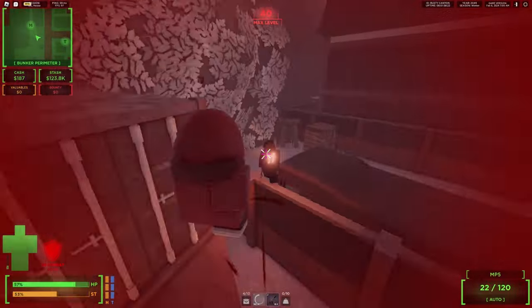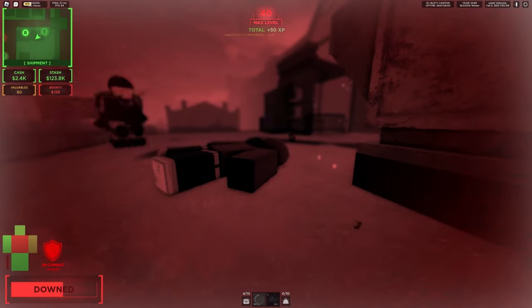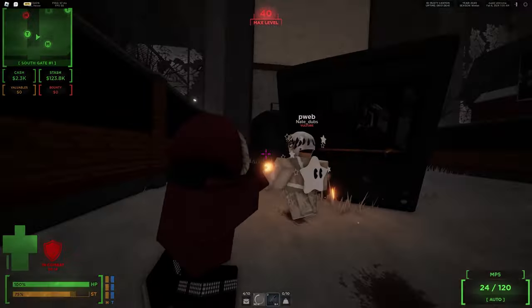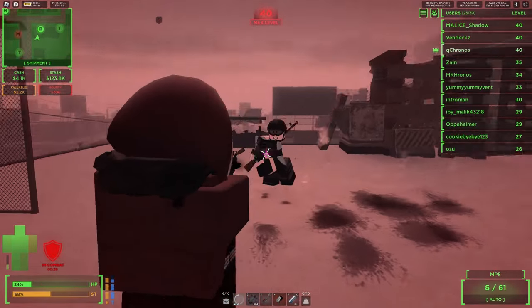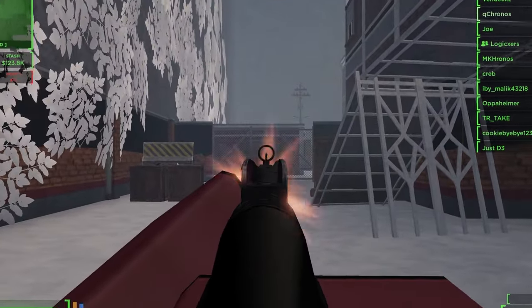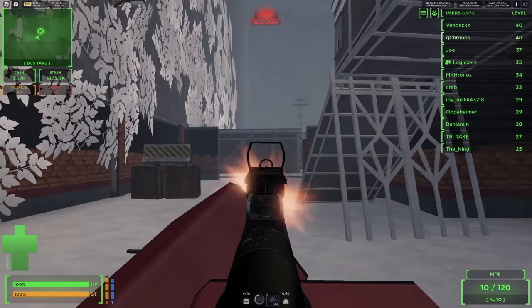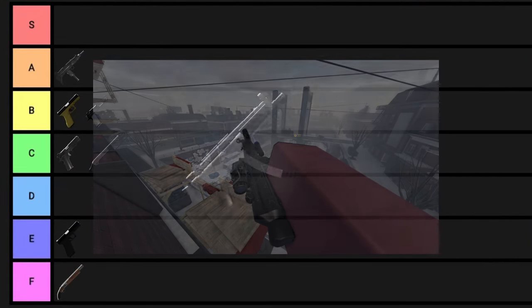Now let's move on to the MP5. I honestly don't know what to say about it — sometimes it feels like it shreds through people and sometimes it feels like it shoots marshmallows. It is one of the first guns you unlock, but sometimes it just feels like my bullets aren't doing any damage. The good thing about this gun is that it has literally no recoil. Without attachments it still has some recoil but it can easily be controlled, and once you put attachments on it it literally becomes a laser. The MP5 is a solid C tier gun.